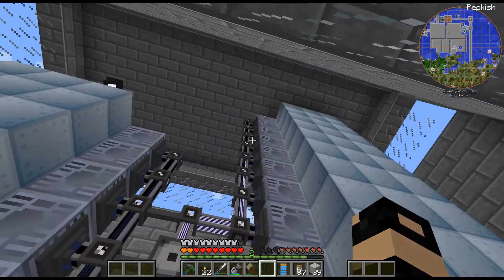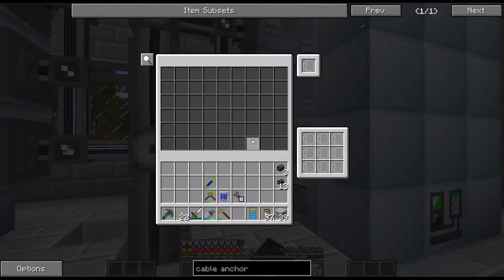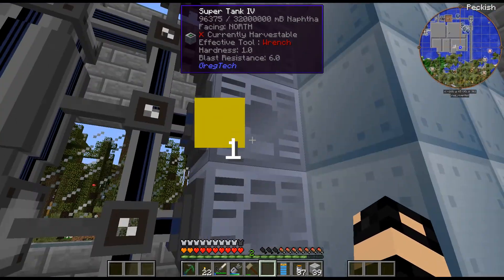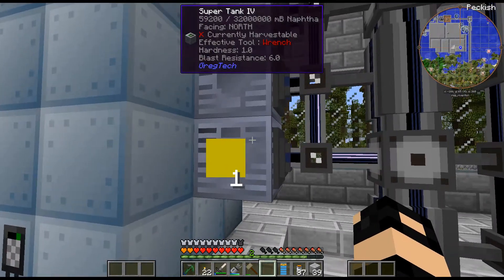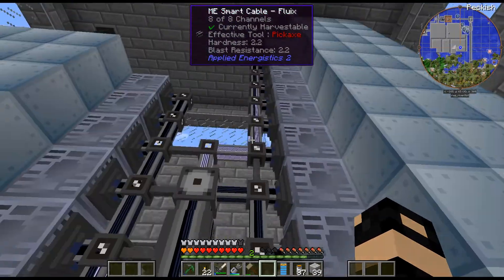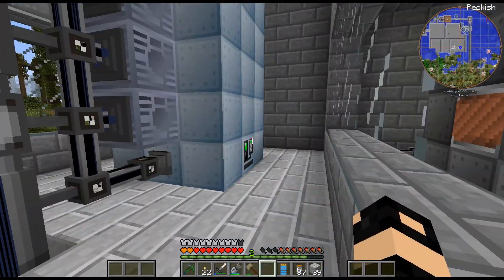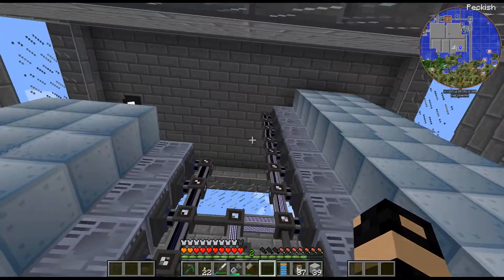We are back, and I just decided to actually just leave them. I put storage buses on everyone - I probably don't need them - and I just set them all to extract. We'll just have more than one tank of naphtha and more than one tank. Doesn't really matter, because if any machine needs it, it'll just pull out wherever it needs to pull out. I think this room is completely finished. I think it actually looks pretty cool - that thing is huge.